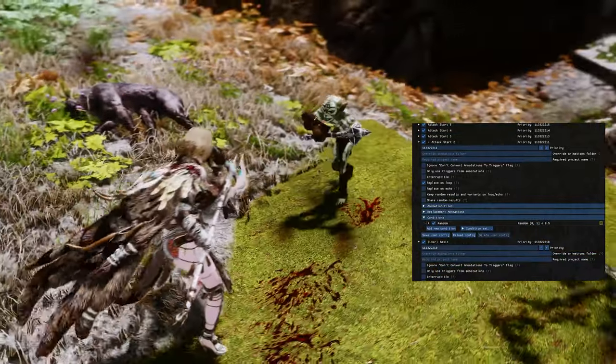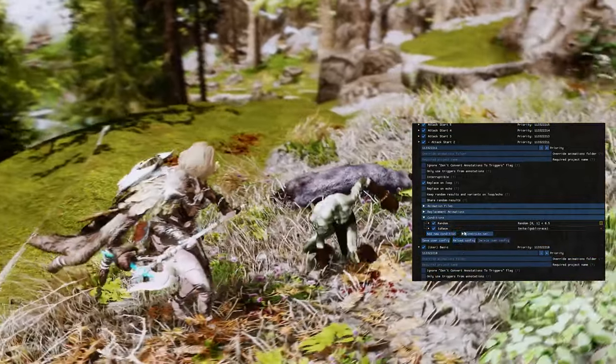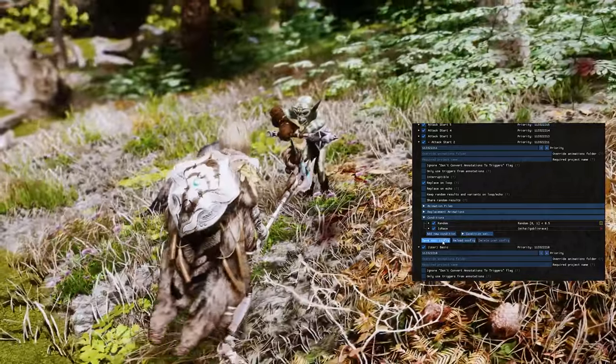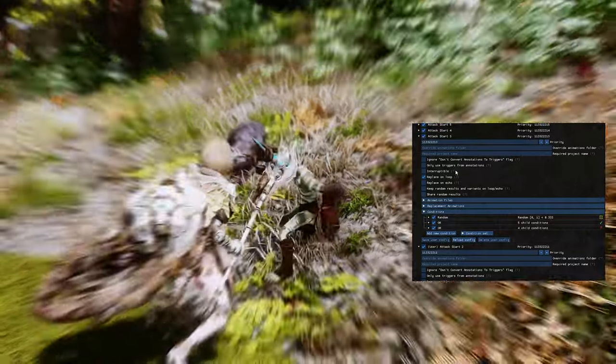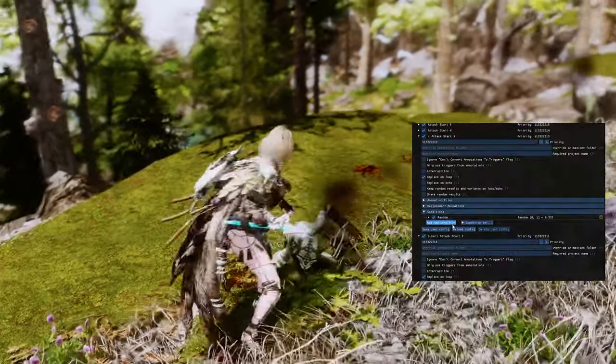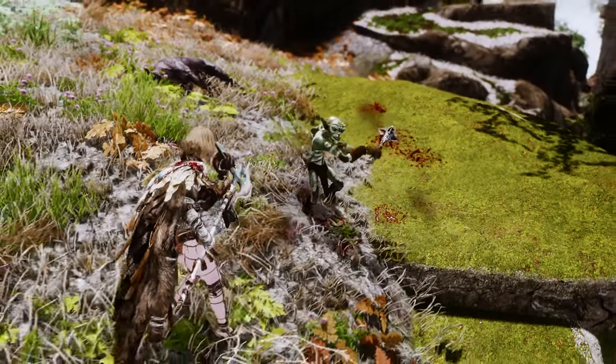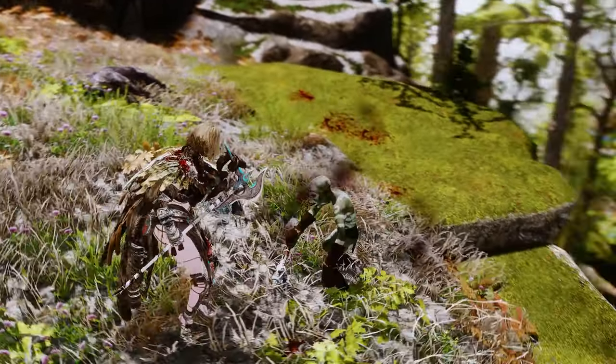To apply this moveset to the Goblin Race, follow the steps shown in the video, delete the existing conditions, and adjust the settings to match those in the video. Since Mikhail's Goblins use a humanoid skeleton, I was able to apply this moveset successfully. Why not try applying it to a specific race in a similar manner?